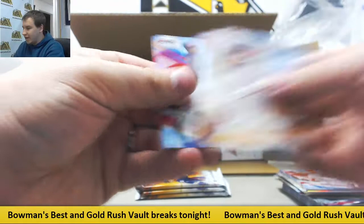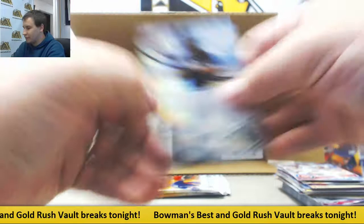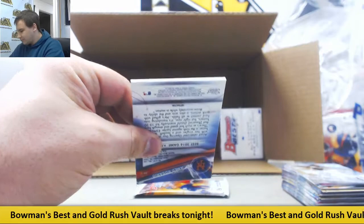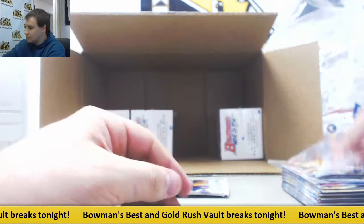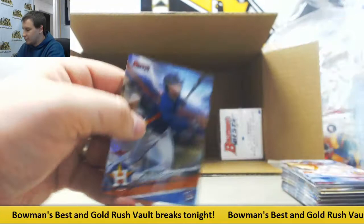Inserts: Nick Senzel. We've got Atomic Ian Happ rookie and a blue to 250 Alex Bregman for the Astros. Insert Kris Bryant. Last pack of box 5 is going to be an autograph for the Athletics — Kevin Merrill, base auto.